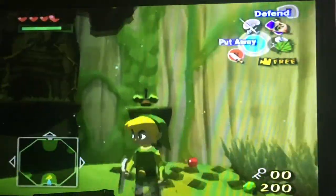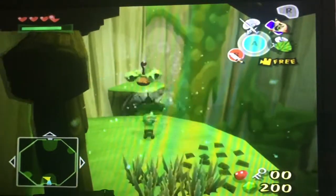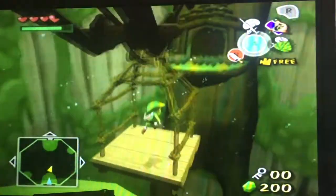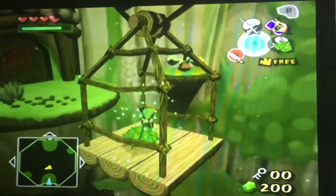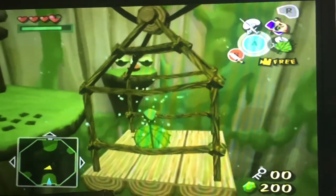Now the first reason we've ever needed to use our Deku Leaf without being on the floor or in the air: you can use it to blow these propeller things, which will move this little carrying system. Then you blow back at it to move us all the way to the other side.